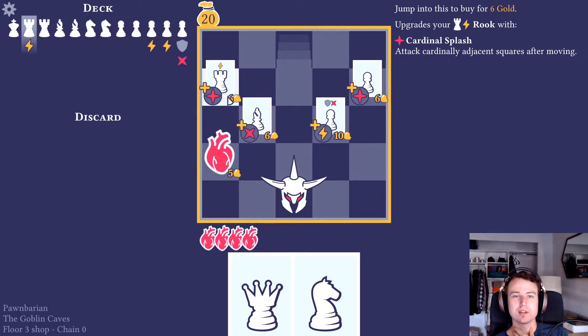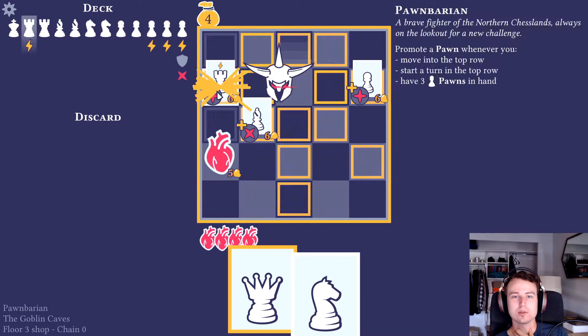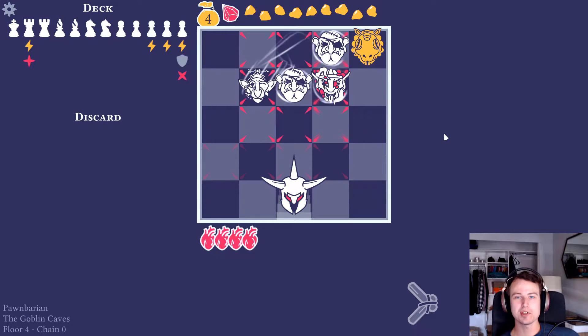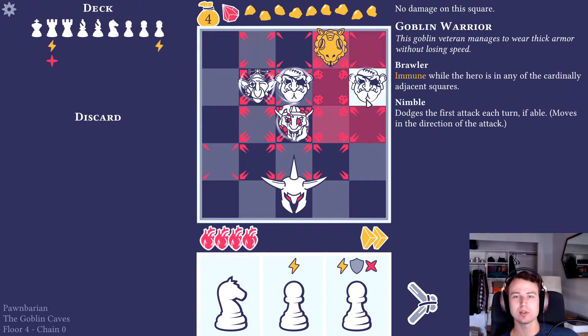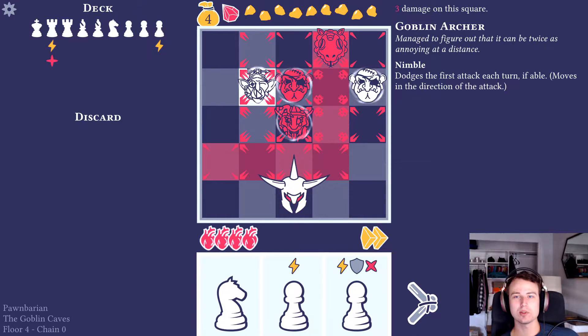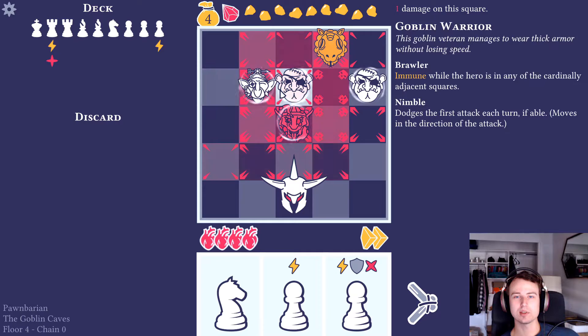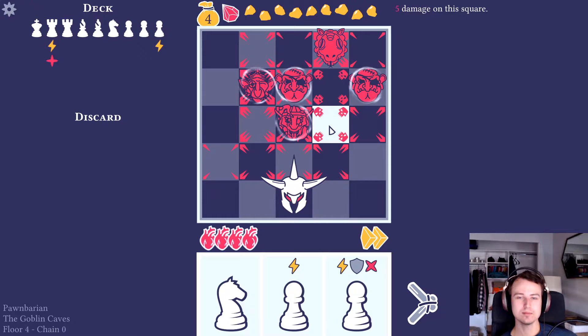Back at the shop with 20 gold. Attack diagonally adjacent, attack cardinally adjacent, gain an action and draw a card. We're going to take this guy and I think we're also going to take this one. Floor four of seven - we've got a sheep, a snake, a paka, and a goblin warrior. Immune while the hero is cardinally adjacent and it also has nimble. A lot of these guys we need to attack from the diagonal and almost everyone has nimble.